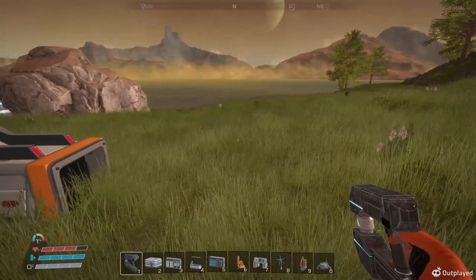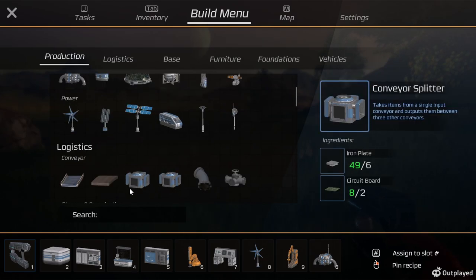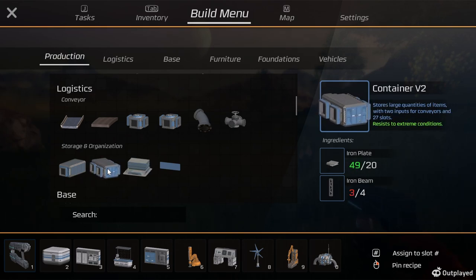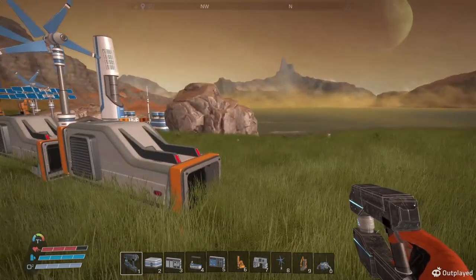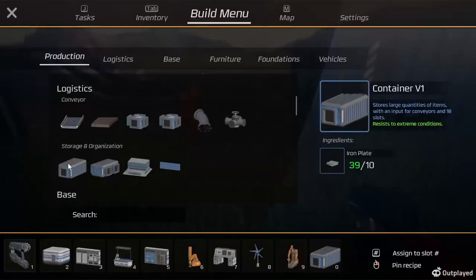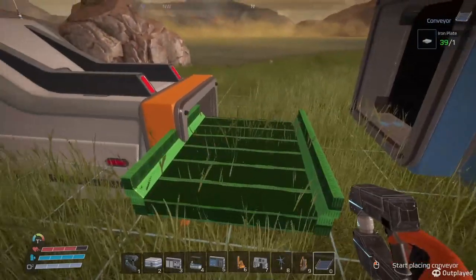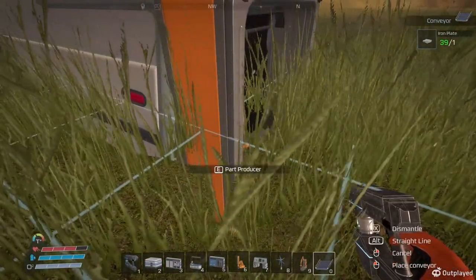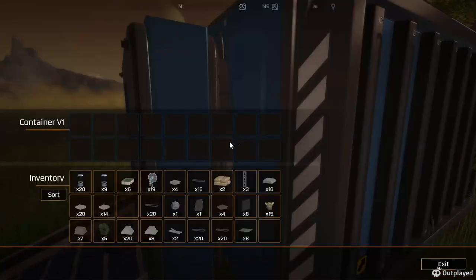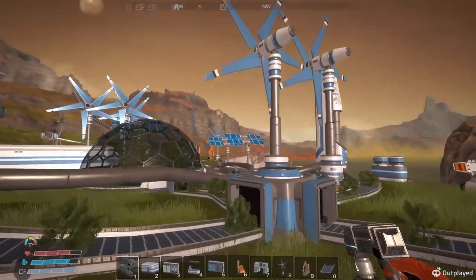I'm gonna do a double storage just in case if I want to do two things in here. This big warehouse needs another beam - we'll just do a single, I can always delete it eventually. It's wall-editable. There we go, now the rubber bands will go right into there and I can just gather them up. Let's go see what we need to make some more.